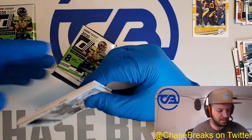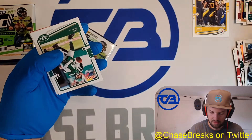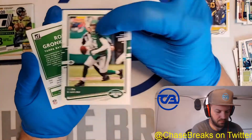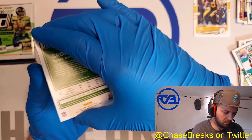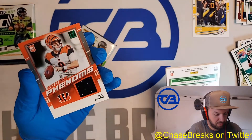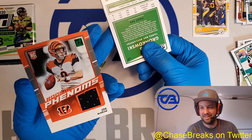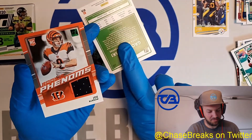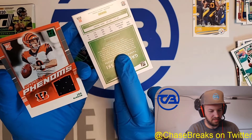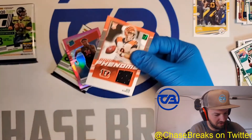This is the memorabilia pack, so I'm going to get to see what my memorabilia is here. Oh my God — Joe Burrow! What a box! Oh my God. There's a pink rated rookie behind it — it is Isaiah Simmons. Not bad. Not bad at all.